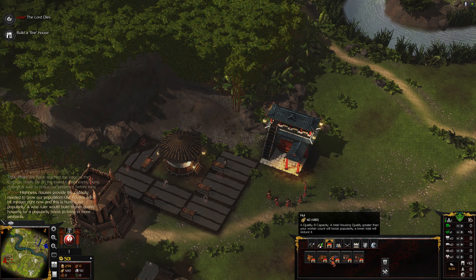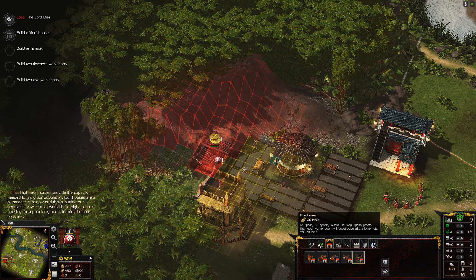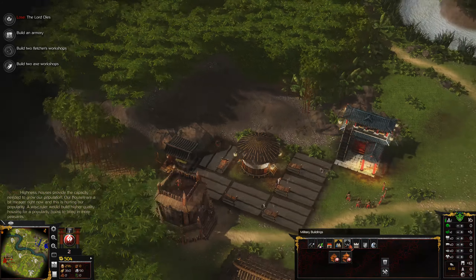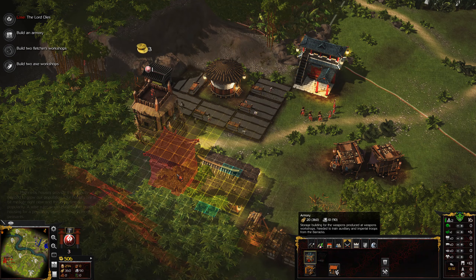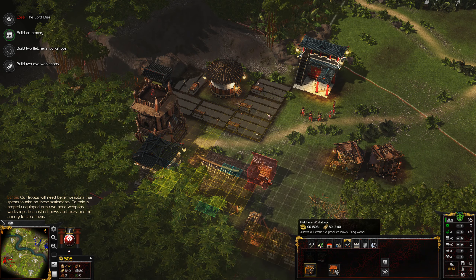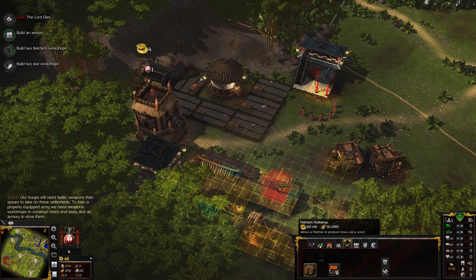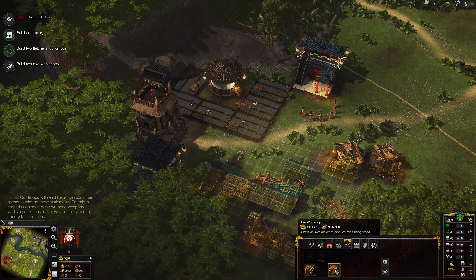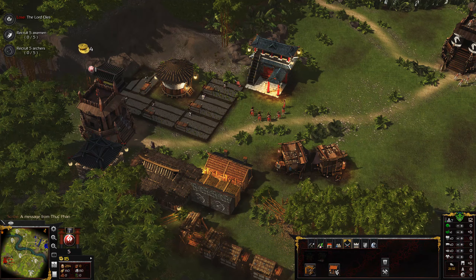Houses provide the capacity needed to grow our population. Our houses are a bit meagre right now and this is hurting our popularity. A wise ruler would build higher quality housing for a popularity boost to bring in more peasants. Our troops will need better weapons than spears to take on these settlements. To train a properly equipped army, we need weapons workshops to construct bows and axes, and an armory to store them. Let's place this and recruit a few more troops as well.